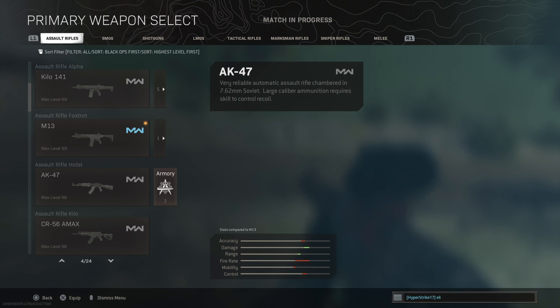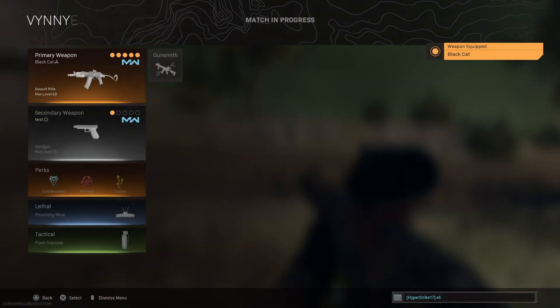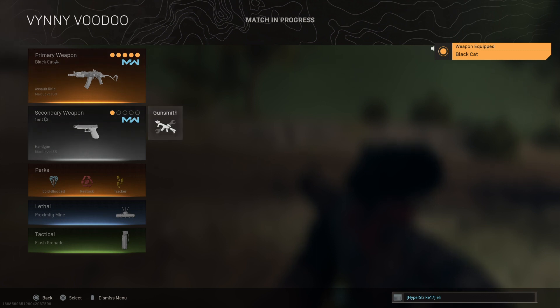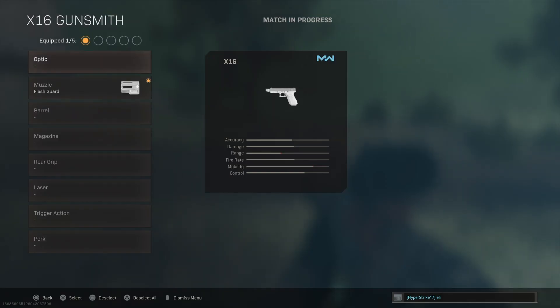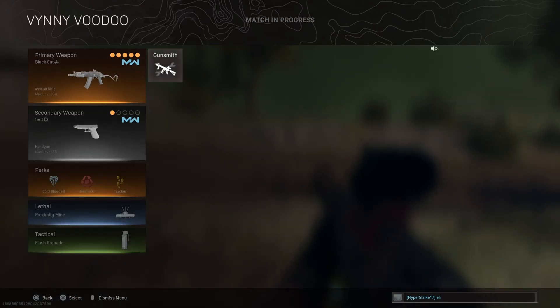Previously inaccessible blueprints are now accessible and I can put them on my weapon. So that's it, it's that simple. You can't edit it, we can't fix the bug, we can't delete the bugged out weapon mods, but we can at least access blueprints on any weapon, in any category, even if the category is bugged, and then access the blueprint from there.